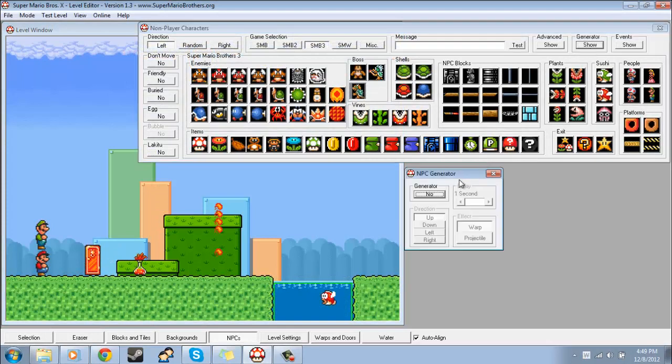I'll show the generator option here too. Basically in NPCs, what generator does — as you'd expect — it generates whatever NPC you have selected. So let's say I have this roly-poly guy selected and I do generator — this will make a generator of it. The delay is how long the generator will wait between firing intervals. You select the direction you want the NPC to come out of — I'll just do up, I'll make it come out right there.